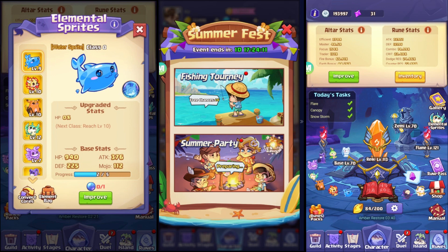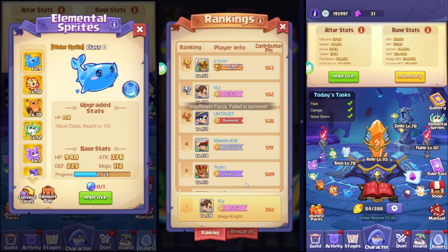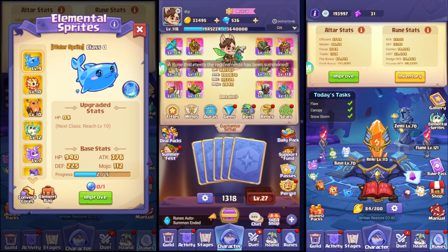Participating in events like this can give you rewards that include lucky stones. If you can get to first place or at least participate in the rankings, you'll get those rewards. That's basically it for that tip.